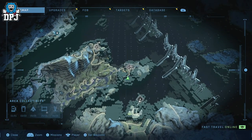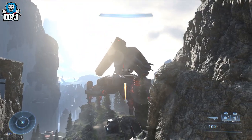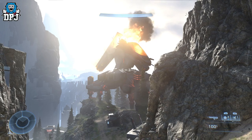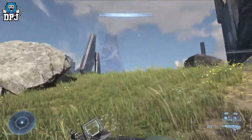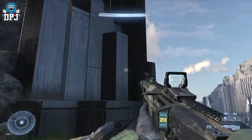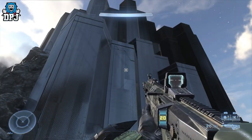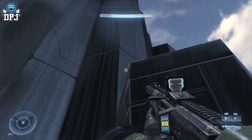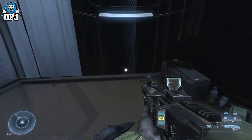Next up we have a Red vs. Blue Easter egg. Would it really be a Halo game without a reference to Red vs. Blue? From this position on the map where you can see that massive gun, turn back on yourself and go up here. To your left on these structures you'll see a slight little glimmer of yellow light — that's where you want to head. Flip up there, go up one more time and you'll see an awesome Red vs. Blue Easter egg. Enjoy that one!